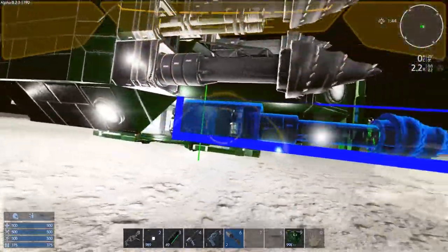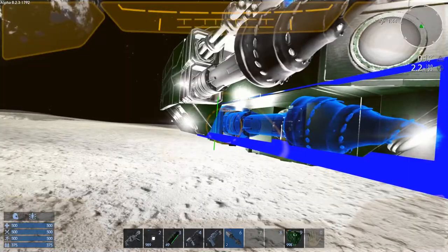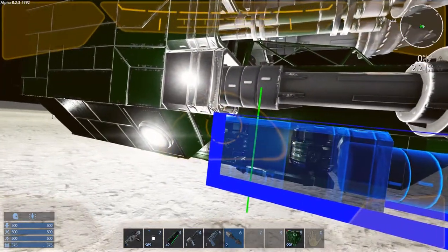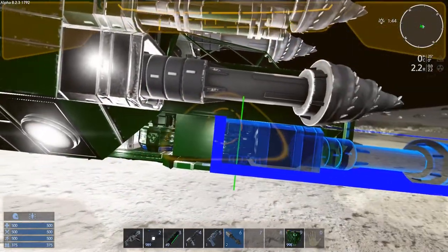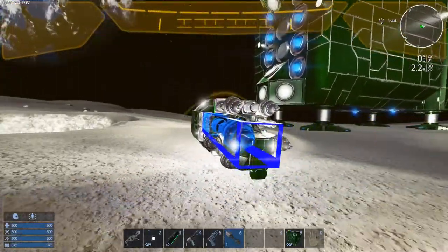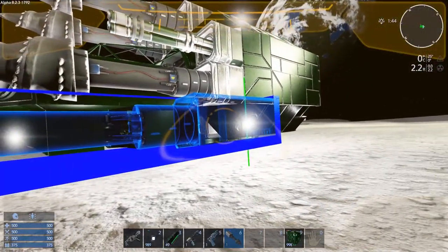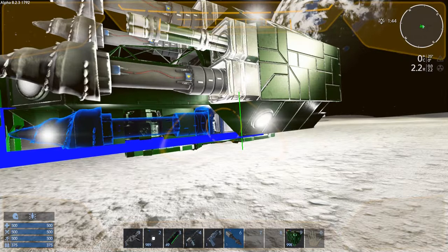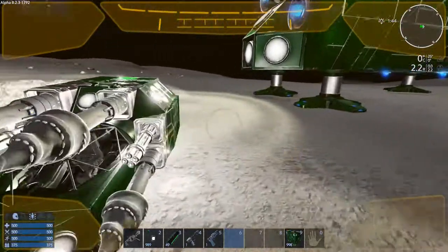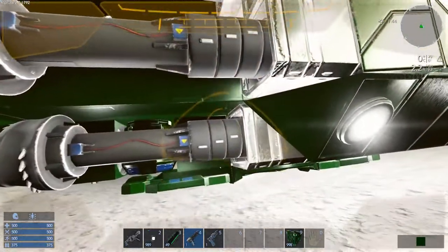I actually spent a bunch of time trying different positions for the hover jets on this thing. Trust me — what I've got right now, you'll be surprised at how nimble and stable it is. Even though it doesn't really auto-correct itself, it doesn't try to dip over. It's actually probably the easiest HV I've ever driven, and definitely the easiest HV to drive that I've ever built. Let me finish painting it with the T1 drills on.